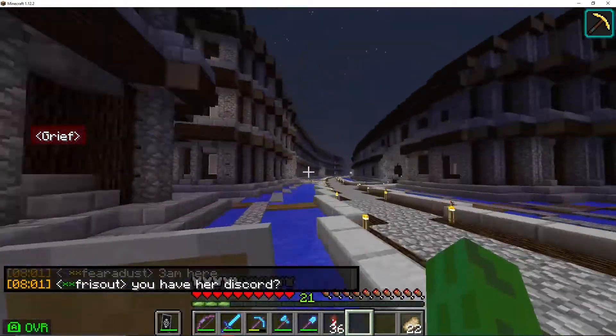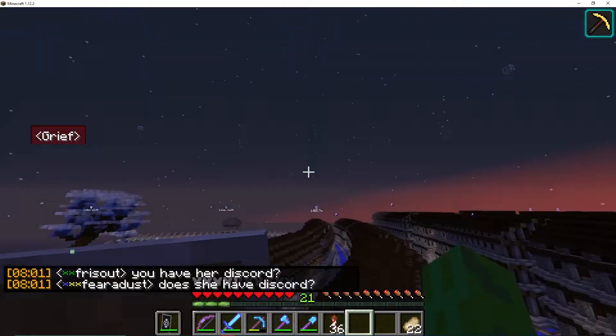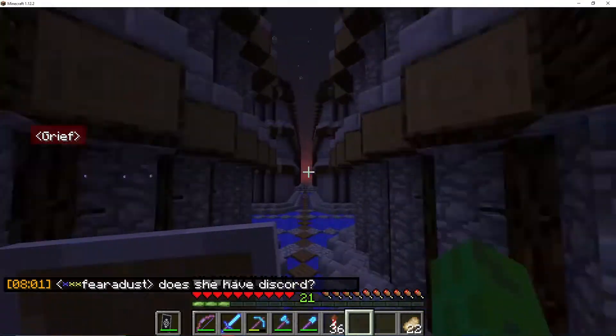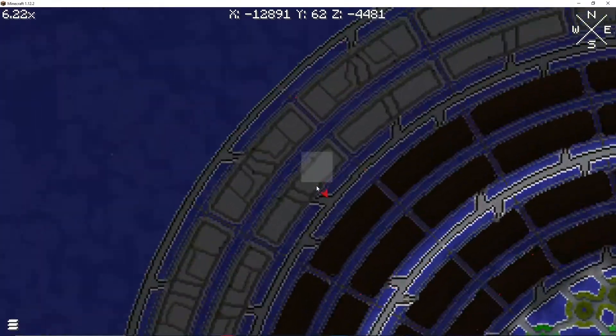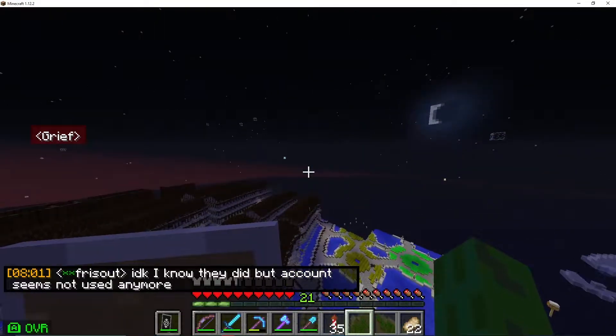On top of that, these extra cobblestone circles, like these right here, those are going to be going. And the last thing on the table for today is I'm going to be turning these little plank diagonals, which I didn't plan on keeping but I do really enjoy, into roads on all of these — and hopefully it doesn't take a fucking day.